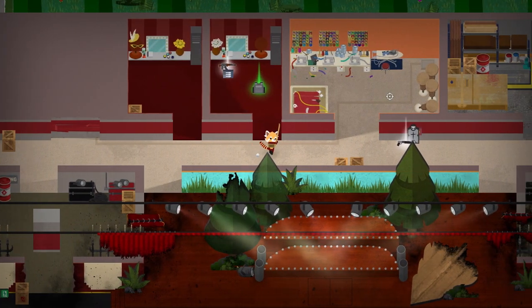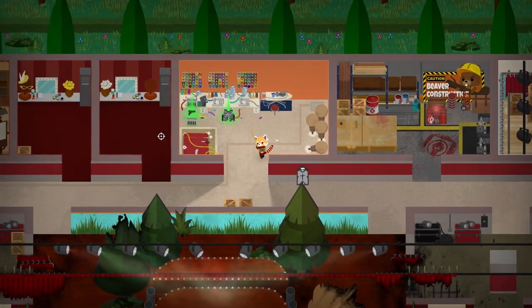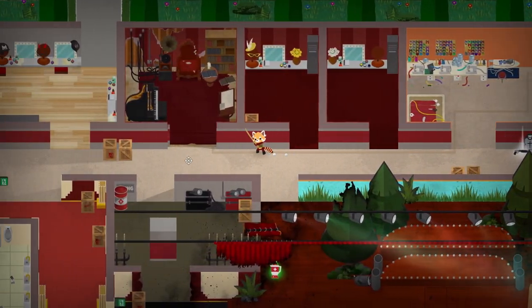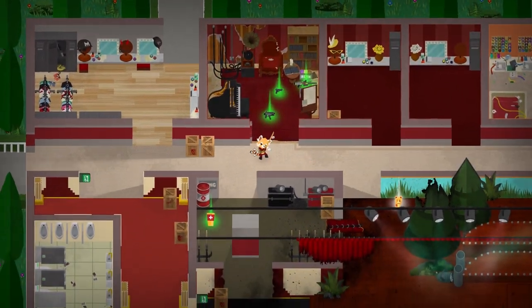Even further south, the Super Stage has a hidden area to find as well. Just head into the middle room and press the switch in the top right corner, which will reveal a room to the left with a piano, where you probably wouldn't be surprised to find a certain phantom reflecting melodramatically in any other context.